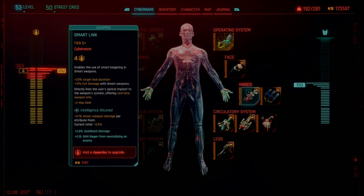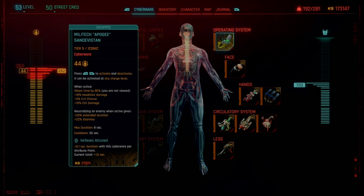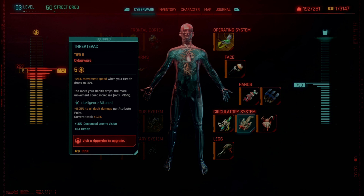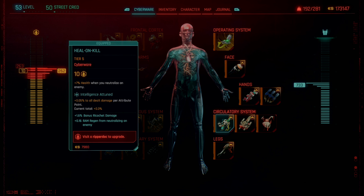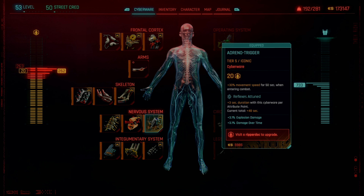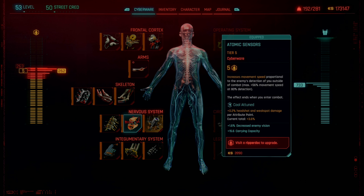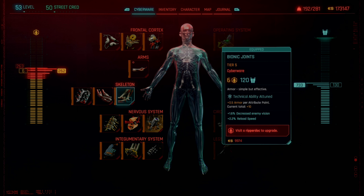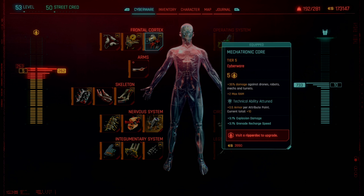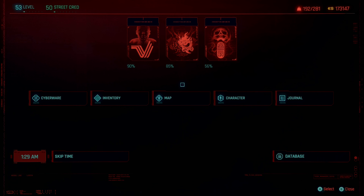In terms of cyberware it's slightly different but pretty much the same overall. We still have the second heart, but instead of the blood pump we're doing the Threat Sensor — we get extra movement speed when our health is low. We also have extra health whenever we neutralize an enemy. We've got the adreno trigger, atomic sensors — all very helpful. Bionic joints give us some extra armor, and I'm still running the mono wire, but this character uses the electrifying variant.